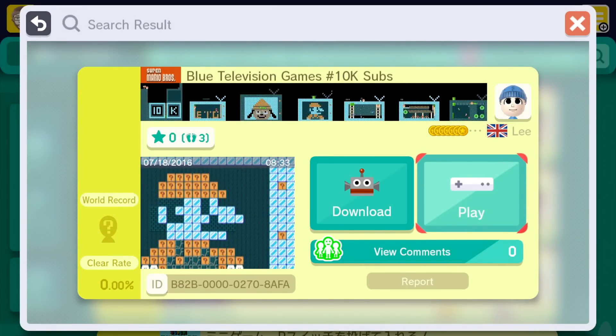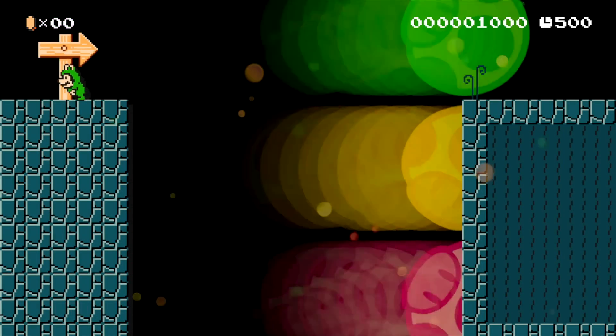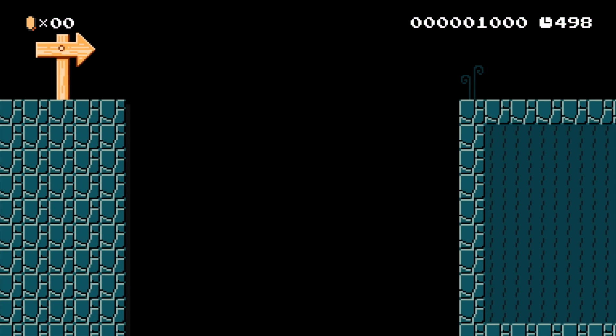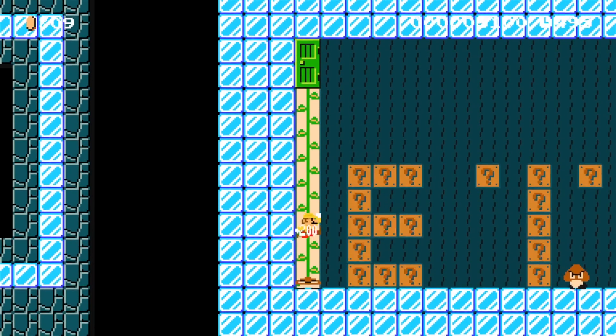Up next, we have 'Blue Television Games 10,000 subs.' As you can see in the thumbnail, he's got 10,000, a BTG blue television, Parappa the Rapper on a TV, Mario Maker. Looks like all the TVs have different games we've played on the channel. Definitely cool. Let's start it up. Alright, here we go. Froggy Fortress! That was an awesome way to start it.